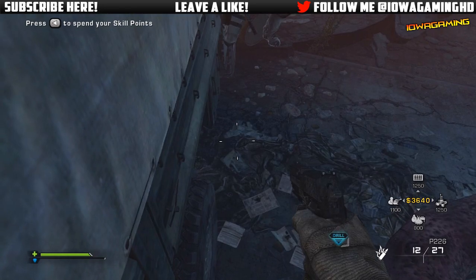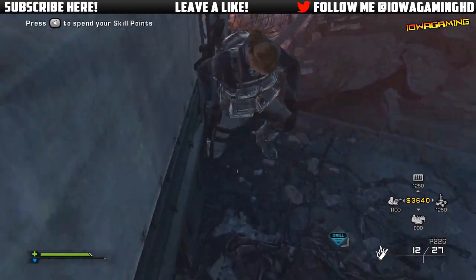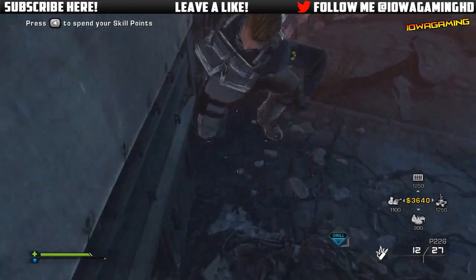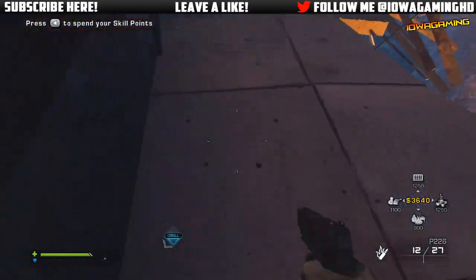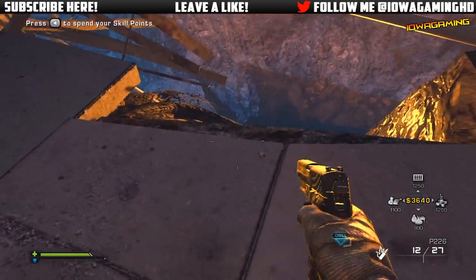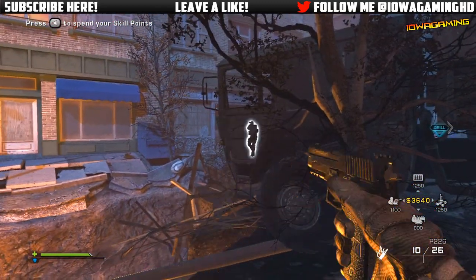Have your friend jump over here and make sure he's crouching and looking straight down at the very edge of the barrier, like where the passenger door would be. Then simply run against him and tap A to jump. If done correctly you'll be able to jump on top of his head, then hold left with your left stick and you should be put on top of the truck.